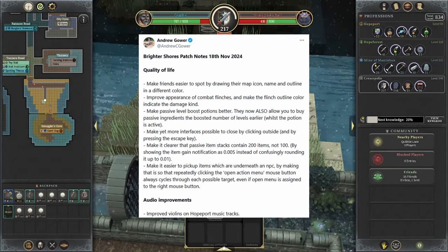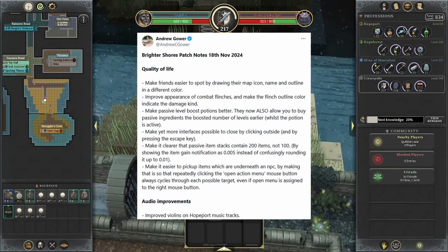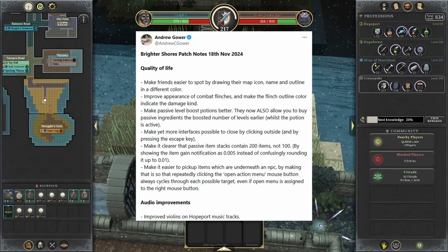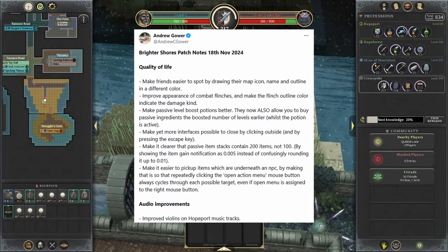Make it easier to pick up items which are underneath an NPC by making it so that repeatedly clicking the open action menu mouse button always cycles through each possible target, even if the open menu is assigned to the right mouse button. Very, very useful.